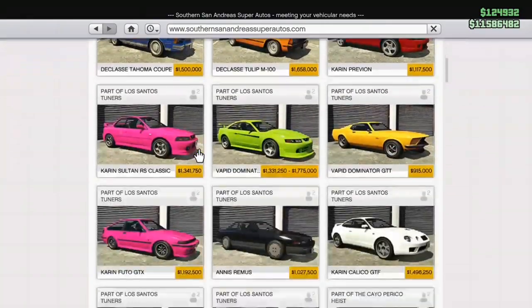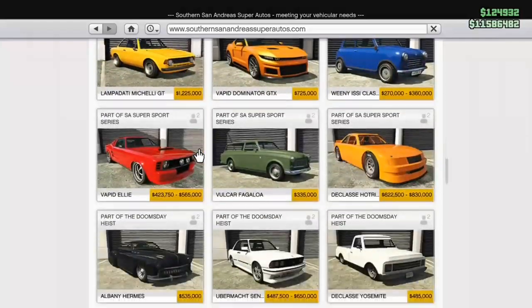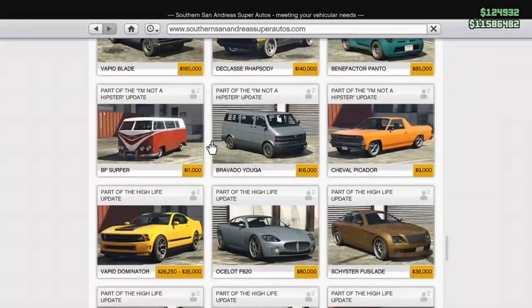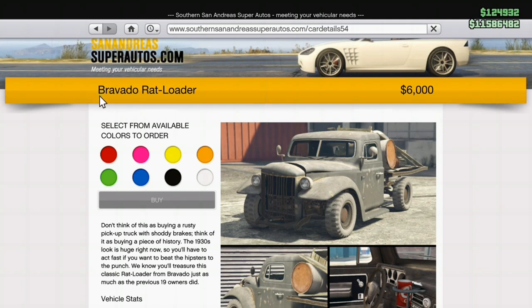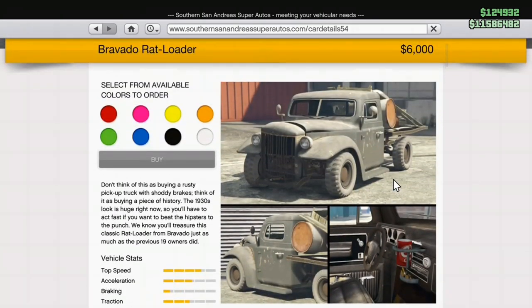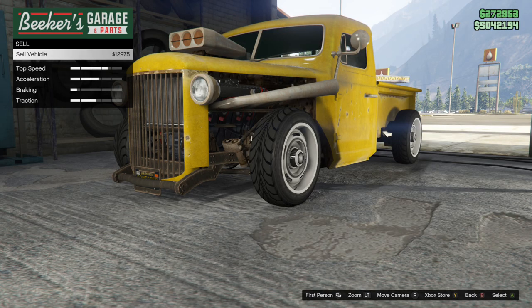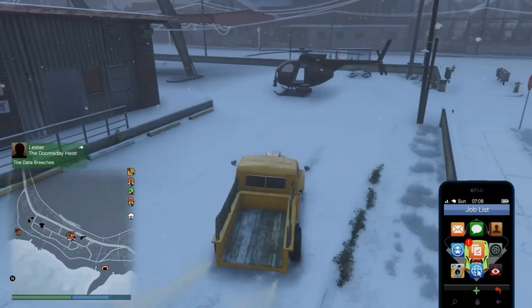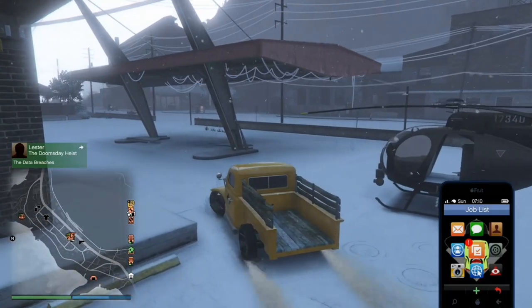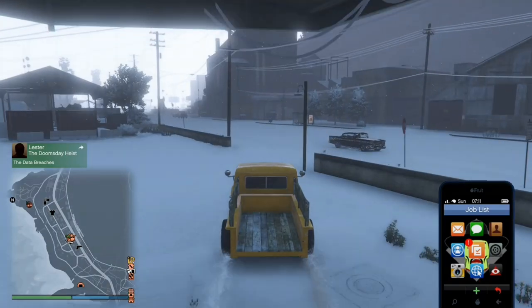For new players, the reason for sourcing vehicles is to help you get your bank up. You're gonna learn if you don't know that you need money in this game. The Bravado Rat Loader is an old school hot rod slash drift machine, because the performance on this vehicle is really bad. This is the yellow version, and sourcing vehicles means getting those vehicles to spawn in, taking them, putting them in your garage, and keeping a couple so that you can sell them periodically to Los Santos Customs.